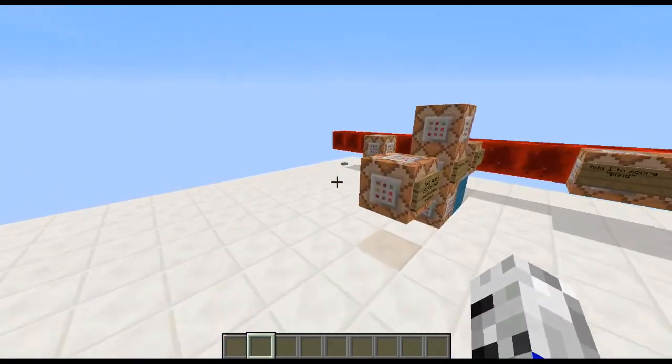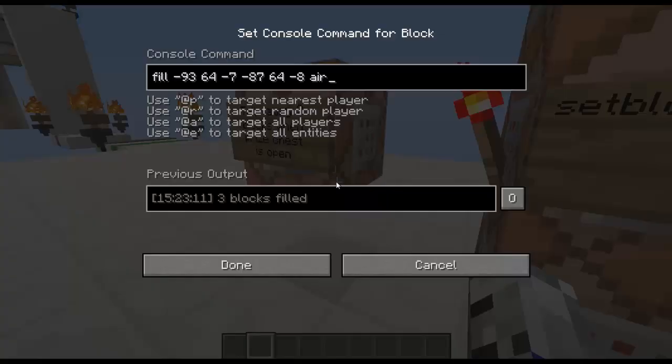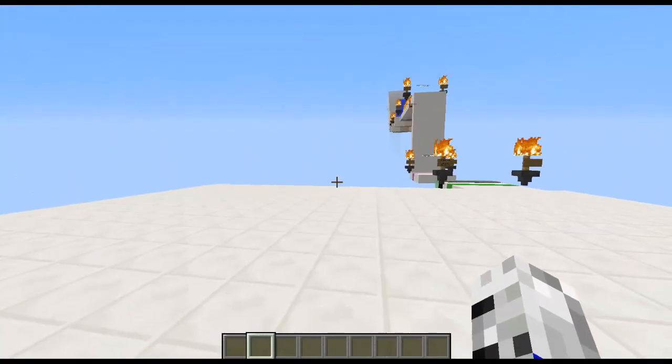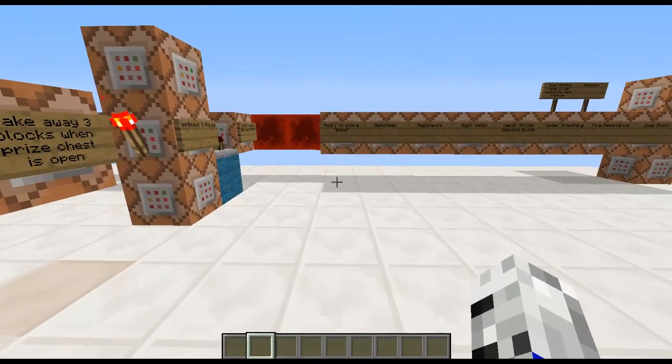When you open the chest, it'll set your blind score to 0, which will turn the torch on and just fill that area with air — so all the blocks are gone. This gives the effect that when you are blind, you will see blocks in front of you.